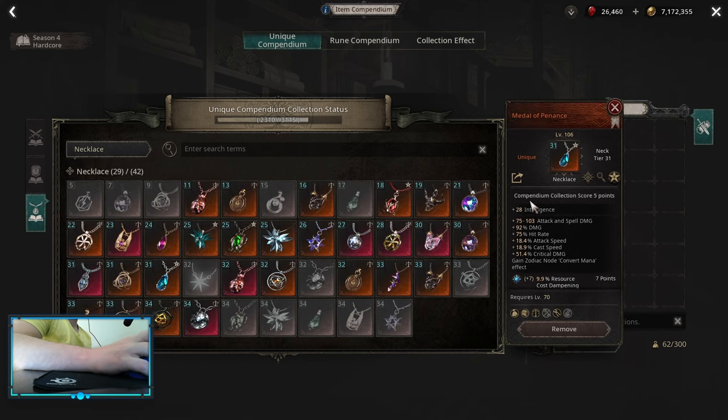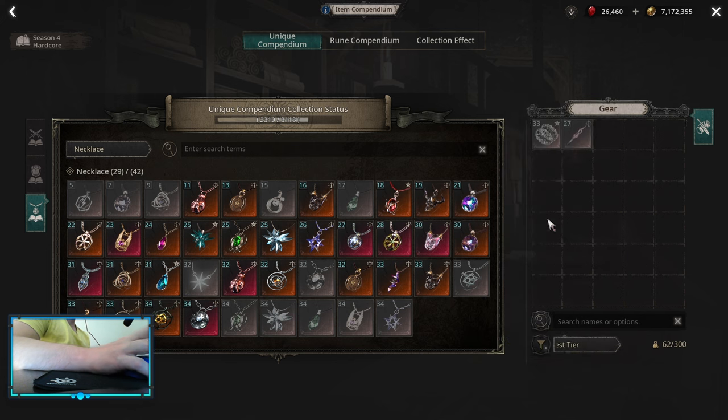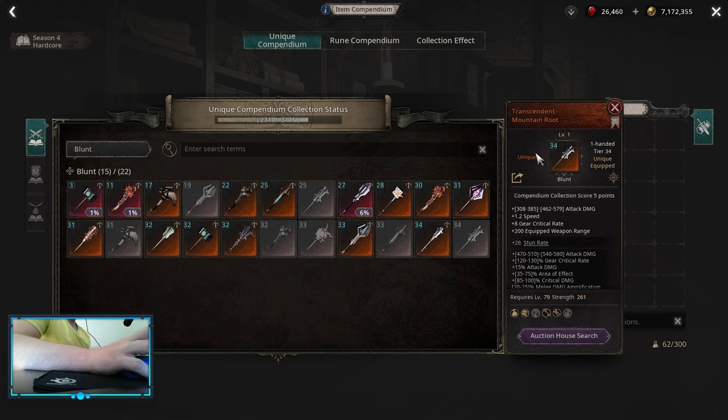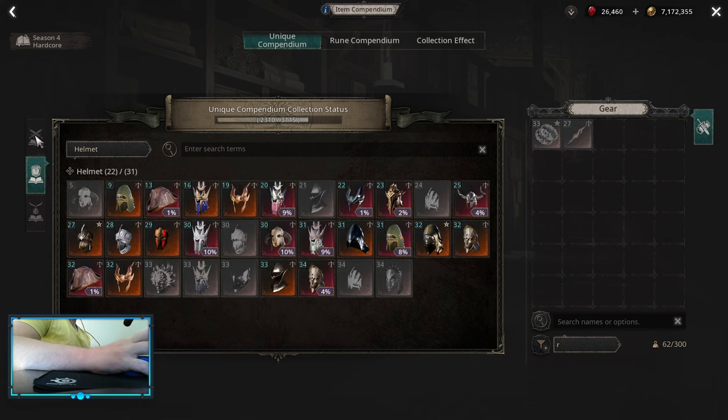There are some better unique items as well. Medal of Penance gives you Convert Mana and a zodiac node, which is nice — it helps with your mana. Capri's Hot gives you an insane amount of energies, and we are doing energies on this build, so this is a big damage increase also. On the unique side, there is also a blunt called Mountain Route — it's a really high base damage weapon with a low base critical, but if you're using Caster Refraction ring, this blunt is really, really good. There's a low tier and a high tier version; this is a nice one to use on shield strike till you start crafting your weapons, if you have those.